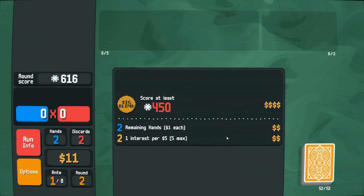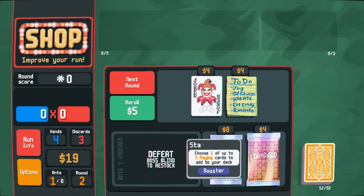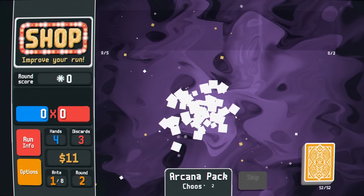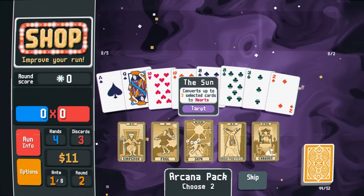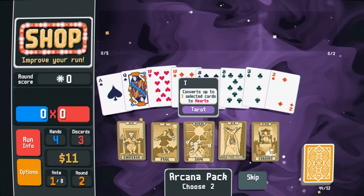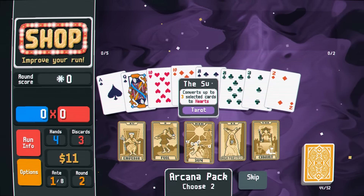Two remaining hands, two interests. We didn't get a Celestial Pack. I will go for this Mega Arcana Pack just so that we can start to rig our deck. So what does a Mega Arcana Pack do? We can convert everything into hearts. One strategy would be to take our diamonds and clubs and change them to hearts. Our diamonds change to hearts — this is gonna get really scuffed really fast.